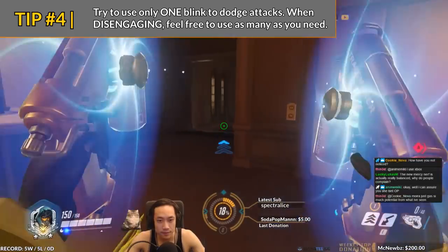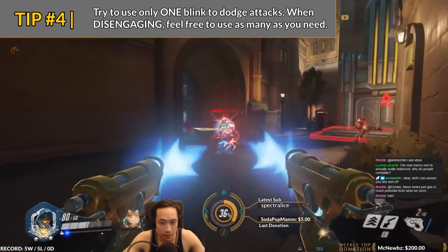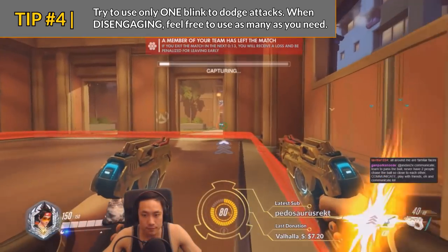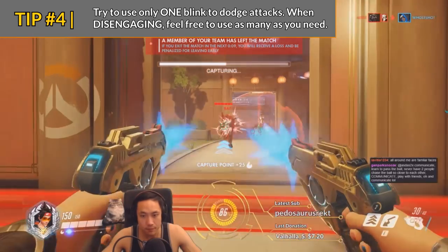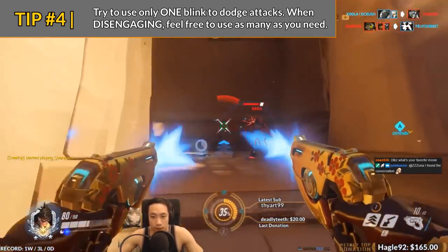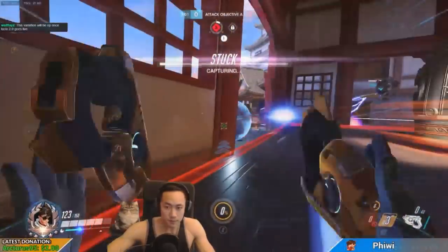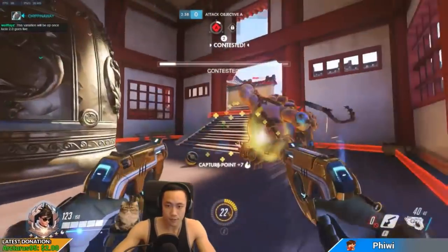Tip number four: when trying to dodge a bullet or dangerous ability, use only one blink — unless you're trying to get out of an enclosed area right away, such as out of the same room as a Roadhog. You normally only need one blink to dodge flashes, hooks, and sleep darts. In the special case against Roadhog and Ana, if you are stuck in a small hallway and can only blink backwards, blink multiple times backwards to escape the distance of the hook or dart since you only have one direction to blink.